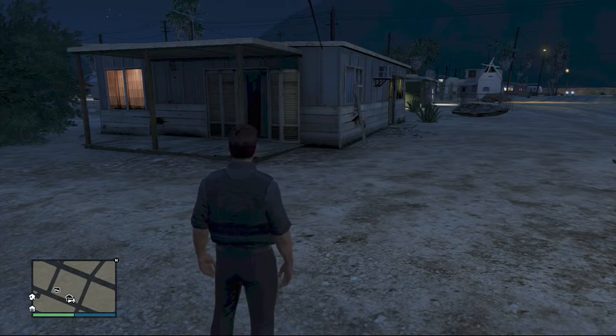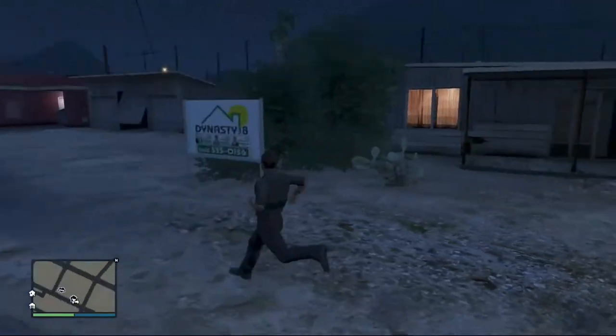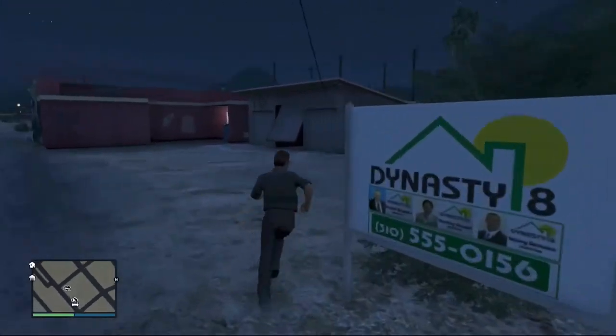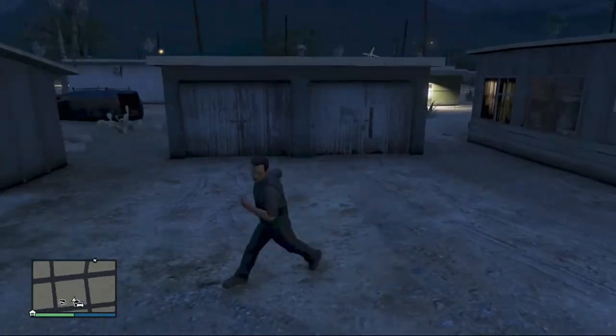This is priced at $120,000 with a two-car garage, but I don't see where you'd park your car. The description reads: 'Beggars can be choosers — waterfront living at a bargain price, steps away from a Chinese restaurant and a tattoo parlor. The Sandy Shores location offers no shortage of late night decisions you'll regret in the morning.' Includes a two-car garage. I see the garage right here — the garage looks better than the house.